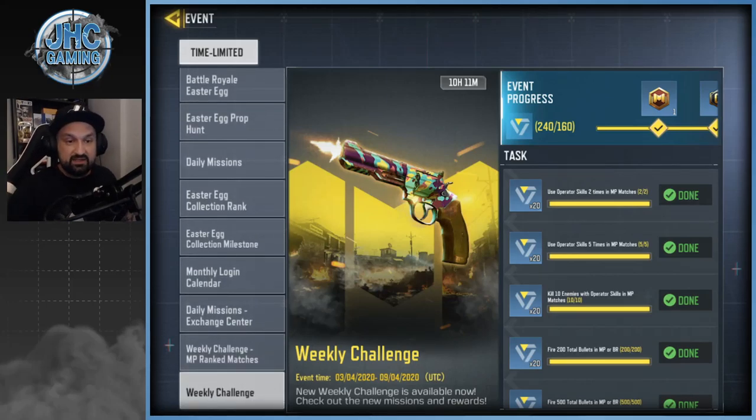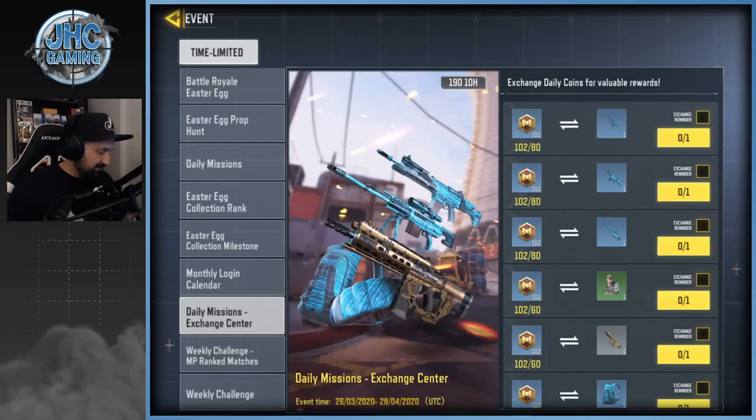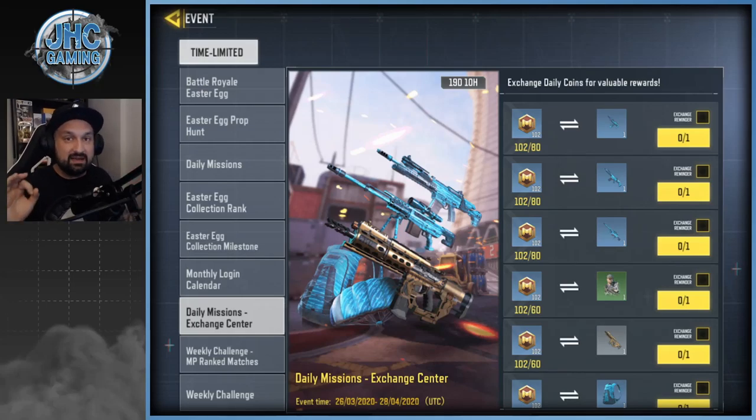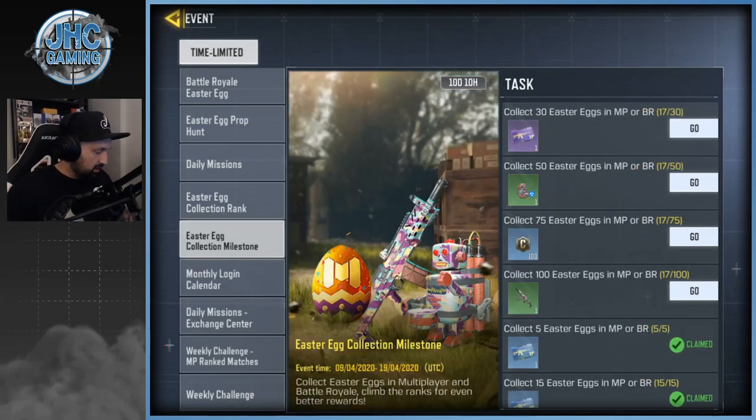We got the weekly challenges, the weekly ranked multiplayer challenges, the daily mission exchange center. By the way, I'm at 102 daily coins right now with 19 days remaining — I didn't spend any, I collected most of these and never missed one. So that gives you an idea of how many coins you should have right now.